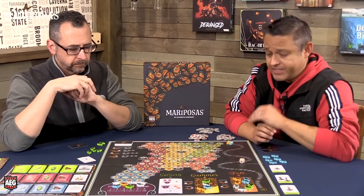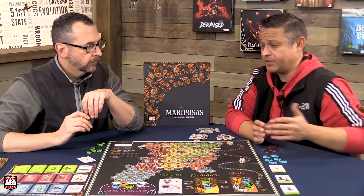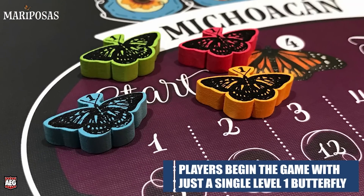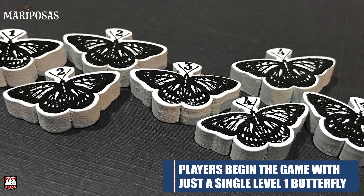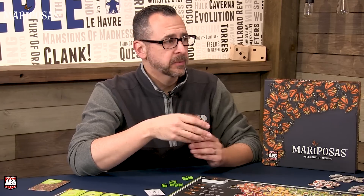The game is simple to play. Each player starts with a monarch butterfly down in Mexico as a level one. Each player has butterflies ranging from one up to four — you're always breeding to higher numbers. A one breeds a two, a two breeds a three, a three breeds a four, and fours can be bred to create two level-four monarch butterflies.